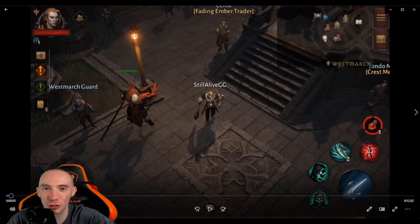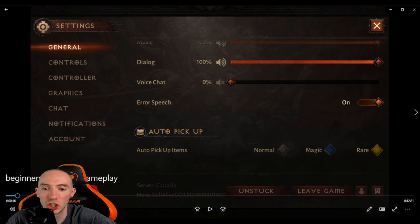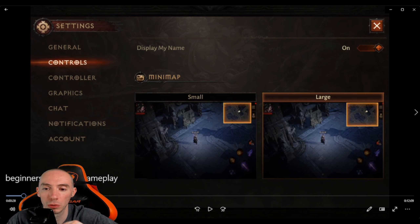The first thing you want to do is go to your settings, then General, and find Auto Pickup. When you first start the game, all of these are unchecked. Make sure you enable auto pickup for everything — normal, magic, rare — it doesn't matter. You literally want to pick everything up, because even in late game you can sell the normal and magic gear you don't want, so you don't have to constantly click the pickup button.